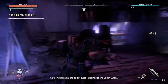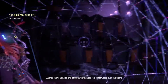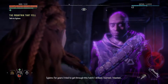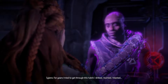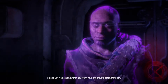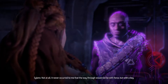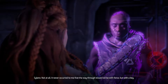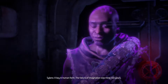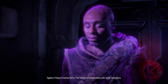This is exactly the kind of place I expected to find you in, Silence. Thank you. It's one of many workshops I've constructed over the years. For years I tried to get through this hatch — I drilled, I burned, I blasted. But we both know you won't have any trouble getting through. You make it sound like I should apologize. Not at all. It never occurred to me that the way through would not be with force, but with a key — a key in human form. The failure of imagination was mine, not yours.